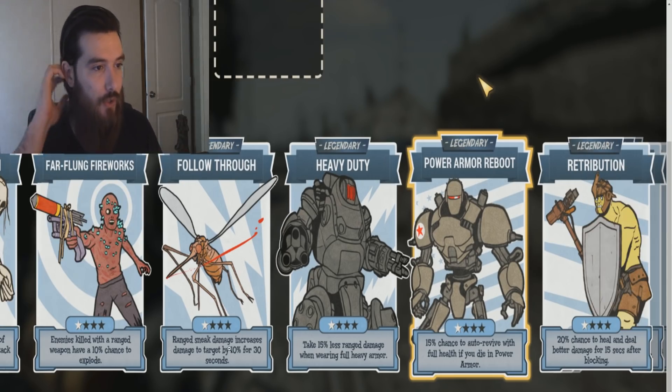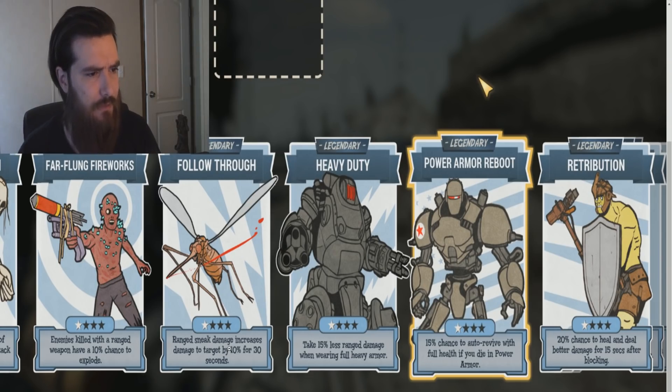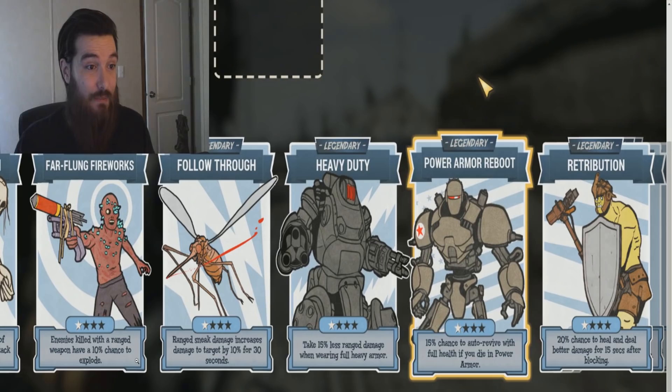Next up we got Follow-Through. It states: Ranged Sneak Damage increases damage to target by 10% for 30 seconds. I like this one. I really like this perk card — I rely on Sneak, that's what my build is about. I rock a Sneak Fats build. So I can definitely see me investing into this legendary perk card here. Follow-Through seems like a really solid one to be investing in for me, because I rock a Sneak build.